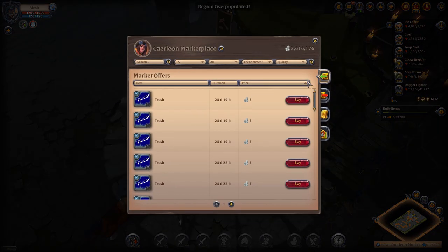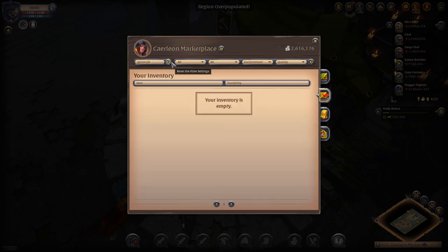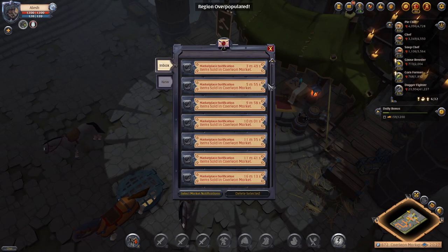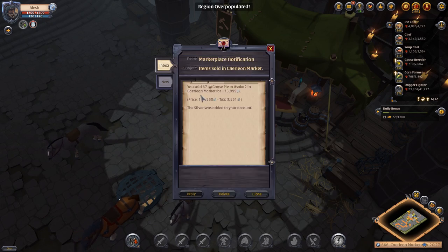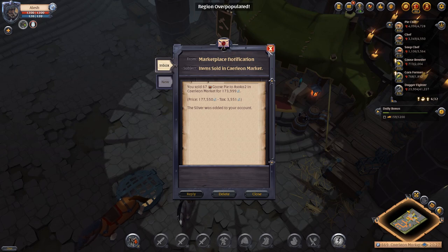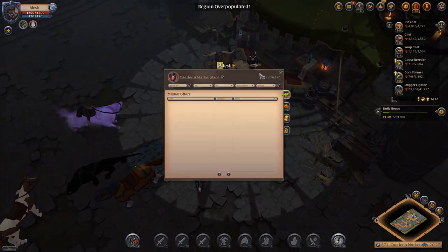So we come here and let's say we want to craft that goose pie. I'll show you right now how profitable it is. I actually crafted around 100 goose pies not that long ago and they basically sold off. This guy purchased 67 goose pies from me and I made a total of 177,000 silver. So you can see the profitability of cooking once you start leveling up. I'll talk about the specialist nodes in a little bit — that's how you're going to make a lot of money.